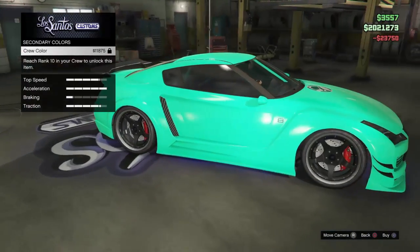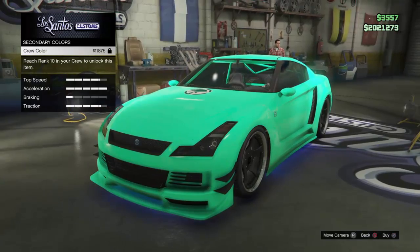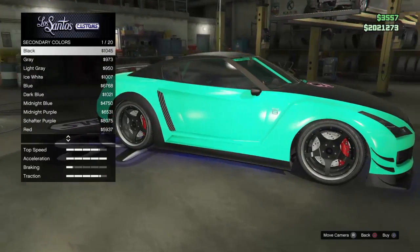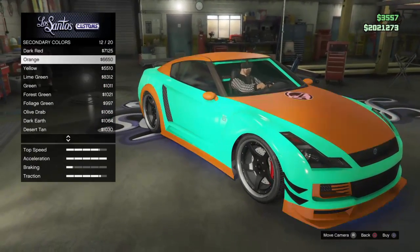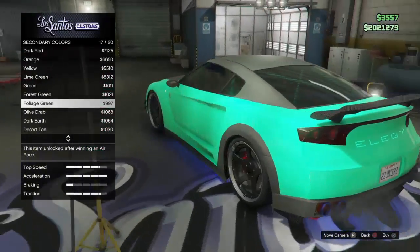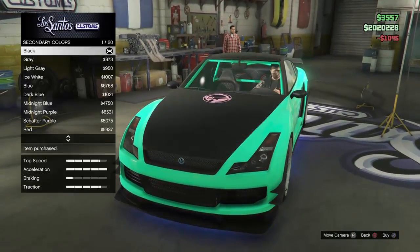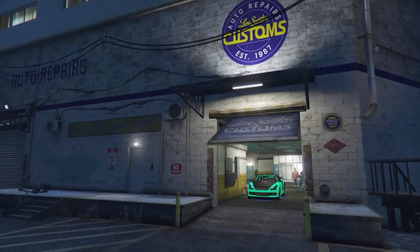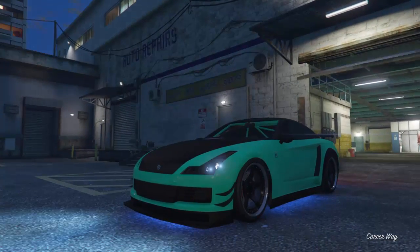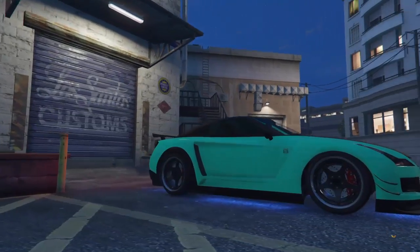That's pretty much what it looks like. This is really nice. I'm going to find a car that it looks good with. I want to make sure I look at all the colors before I actually choose my color — we might just go with black. So this is what Medium Spring Green looks like in the night, kind of morning time. Here I'll give you a quick little spin.